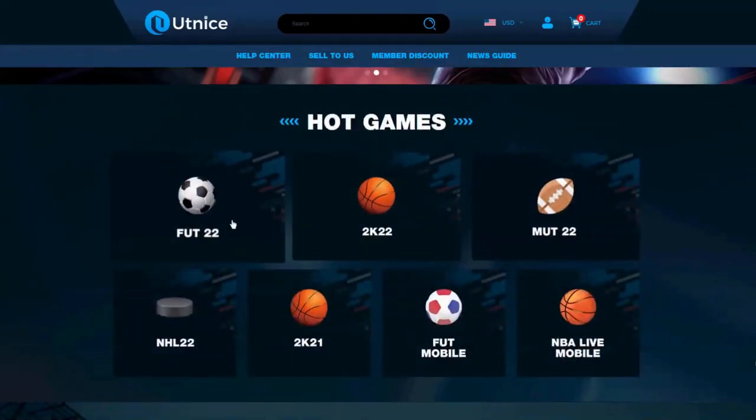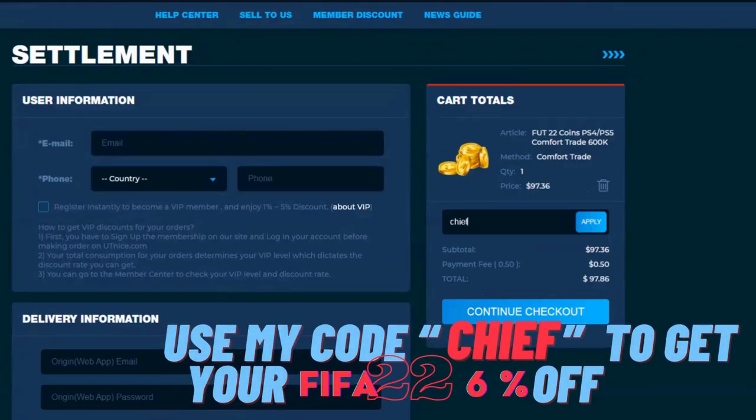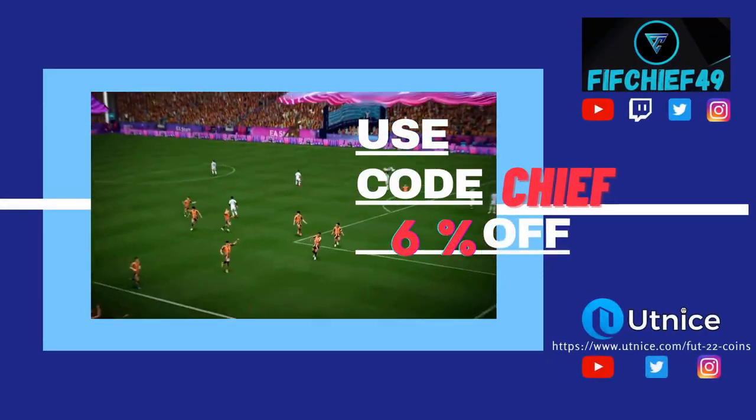If you guys are looking for the cheapest and most reliable coins on the market, make sure to head over to UTnice.com and use code CHIEF for six percent off at checkout.